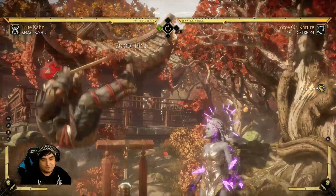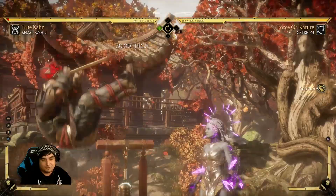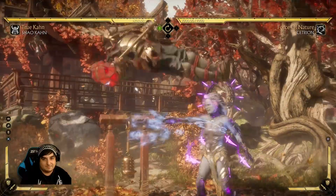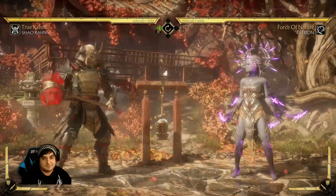The next one I wanted to go into is the standing anti-air, which is the one you just saw. Pretty much every character has a standing one that will work in most instances. Shao Kahn's works pretty good. Cetrion's is like one of the best — I think Cetrion's could be the best in the game. That hitbox is ridiculous. He's not even close to her and she's just like, bam, smoking him out of the air.